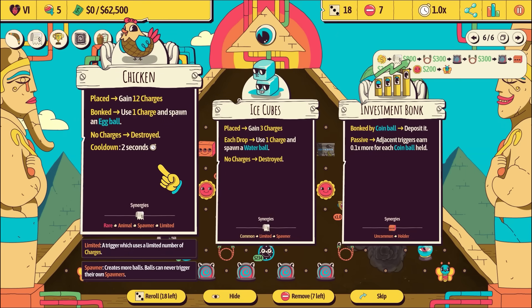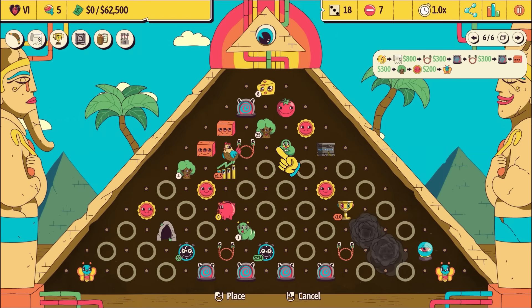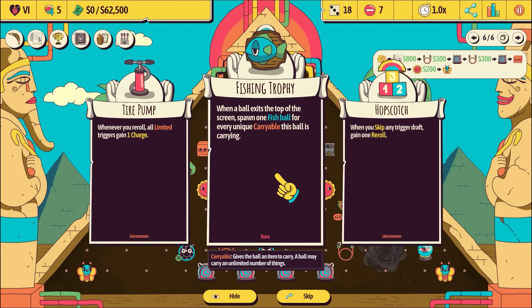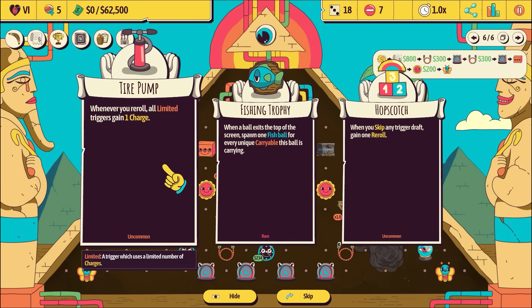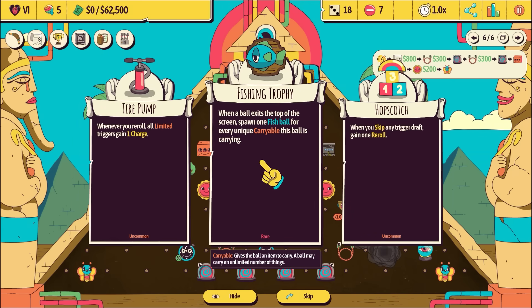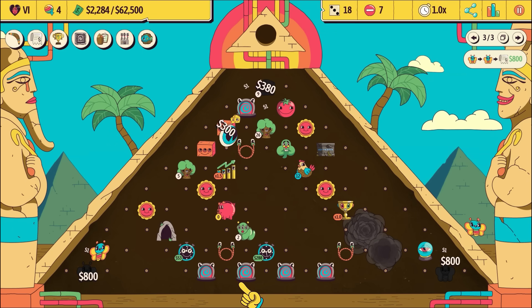Oh my god, we can just keep chaining these guys up and down! We earned 100,000 - we now have to earn 62,000. Place gain 12 charges if you spawn an egg ball. When a ball exits the top of the screen, spawn one fish ball for every unique ball it's carrying. When you skip any trigger, gain a re-roll. When you re-roll, all limited triggers gain one charge - interesting. Let's try fish ball, let's see what you're up to.